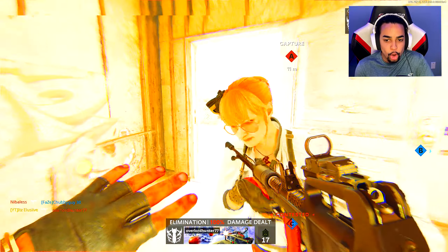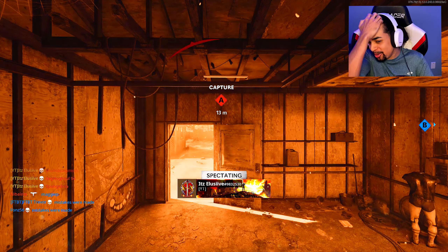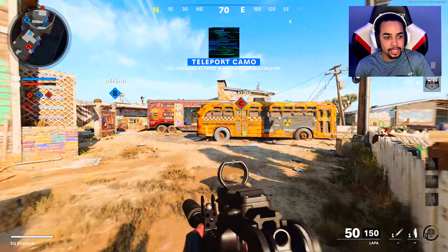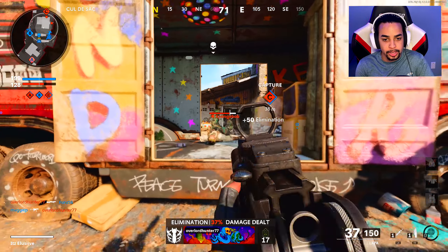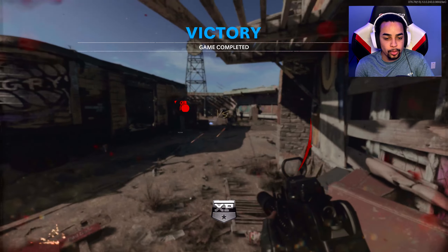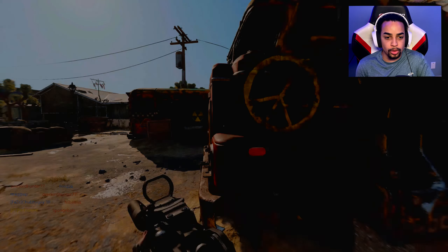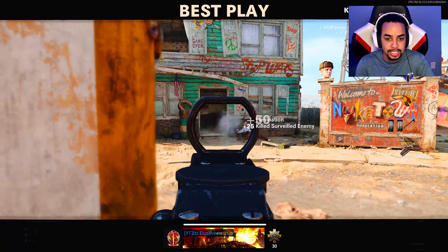I was hiding behind half a barrel — let's try slide cancel jump shot. I was hiding behind a barrel, how did he still perfectly land that shot against me? Then to top it all off they had a helicopter I had to hide from and I didn't have air patrol — that's the whole reason I drifted up on the barrel.